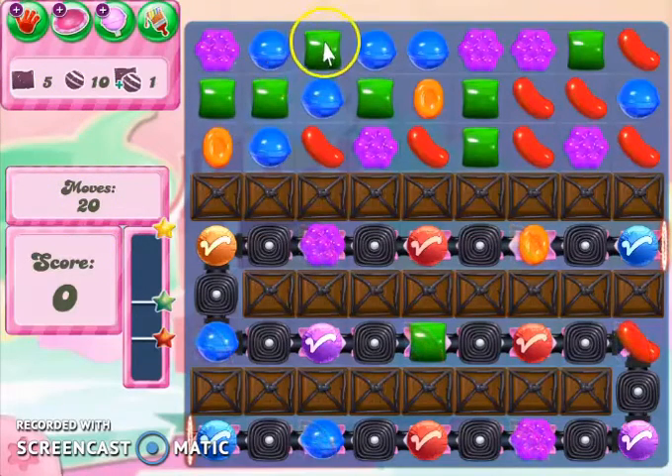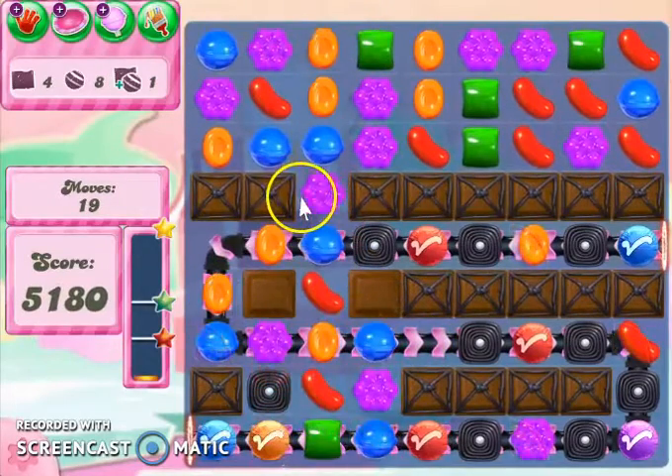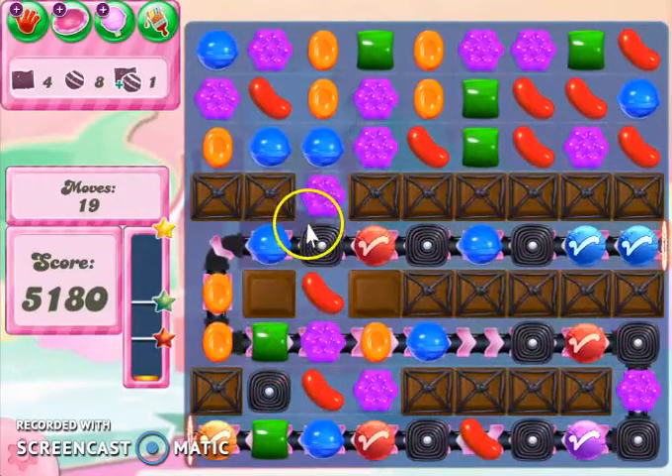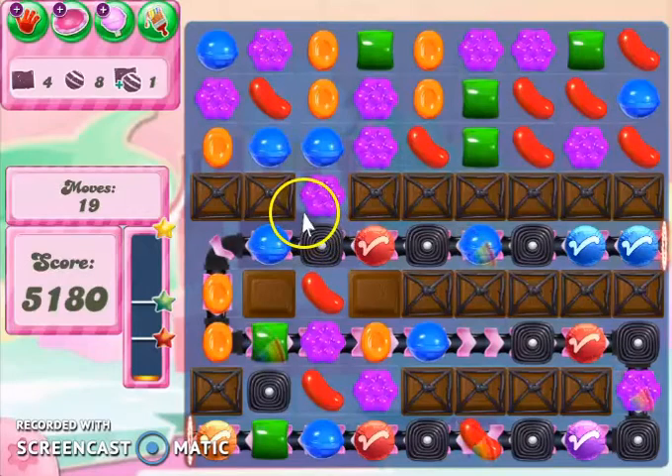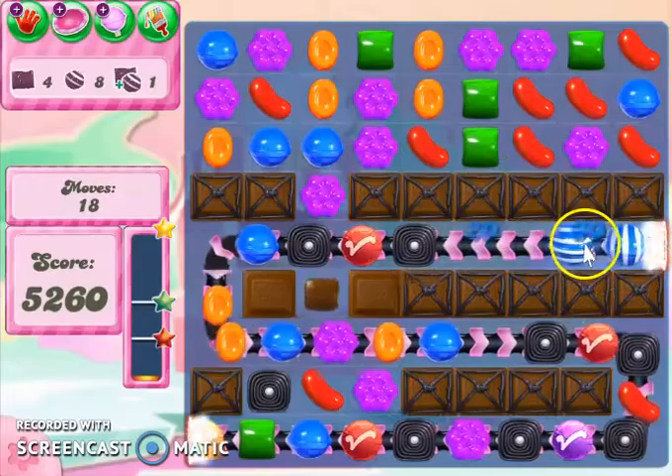I do like to see this, where I can get that striped-striped combo, and look at all of that cascading that I just got just in that move. I think that's going to be good, and I can get this lucky candy.